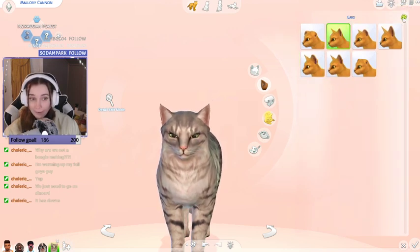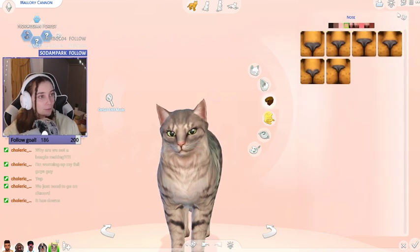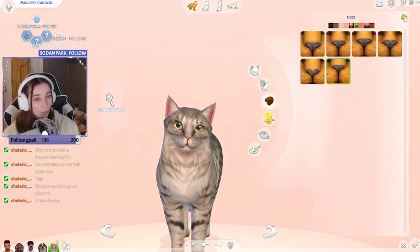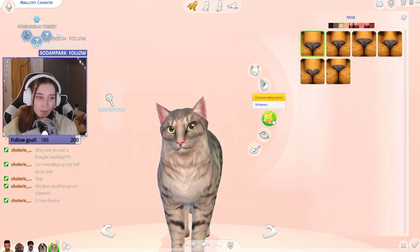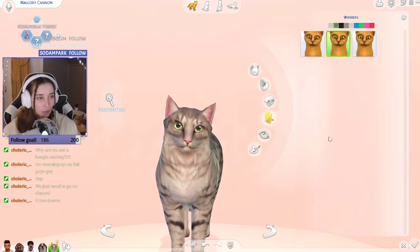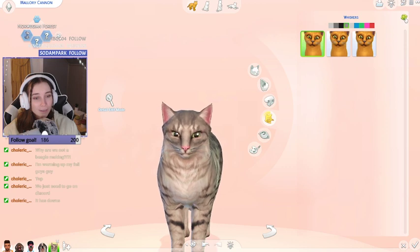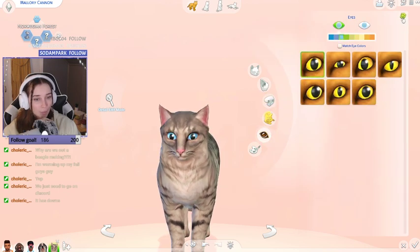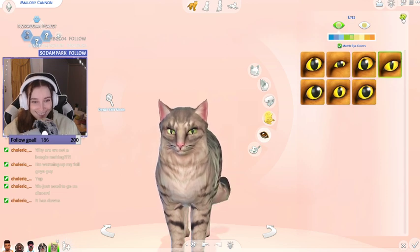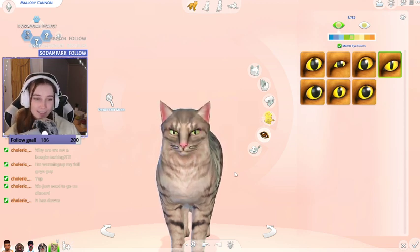Ears: one, two, three — they got smaller, they got bigger, and then they stayed little. Little baby ears. Nose: one, two, three — oh, that's a cute nose. The second one had a little spot on it that was cute. Whiskers — oh, we didn't get to pick whiskers for dogs, but dogs also have whiskers. One, two, three — little black whiskers. Eyes: one, two — oh god, three. I like the second ones. She now has like snake eyes almost.